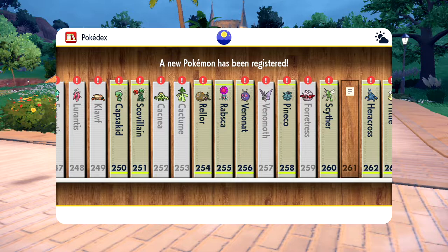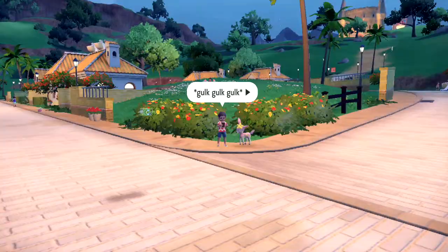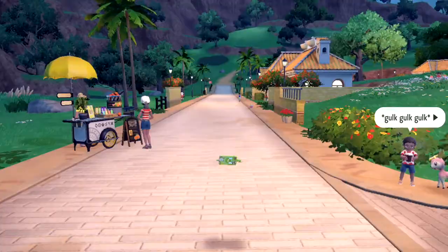Here we have the evolution. So I now have Rabscur — or Scarab — an anagram Pokémon. There are, or at least it seems to me, a few things that may well be resetting its walking counter.